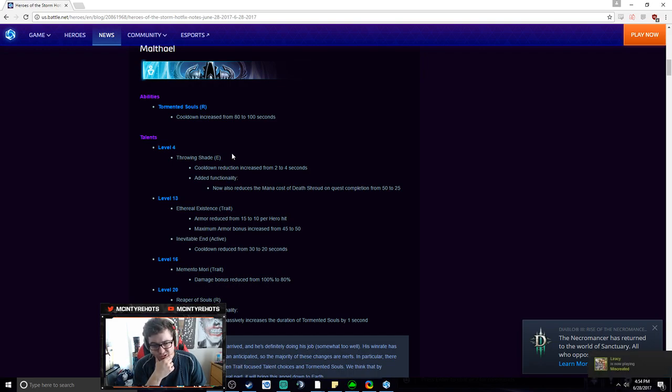I still think the passive talent will be more powerful than Throwing Shade, though this is a nice change. Ethereal Existence armor reduced from 15 to 10 per hero hit, but maximum armor bonus increased from 45 to 50 — so now you need to hit all five heroes to reach 50% armor instead of just three. You'll probably still take Ethereal Existence at 13, but it won't be as punishing for the enemy if fewer heroes are hit.